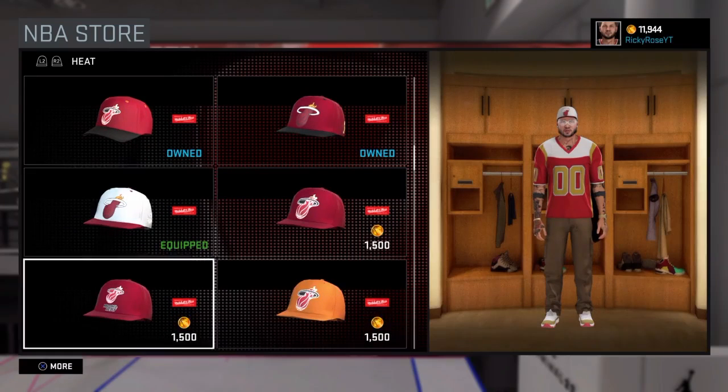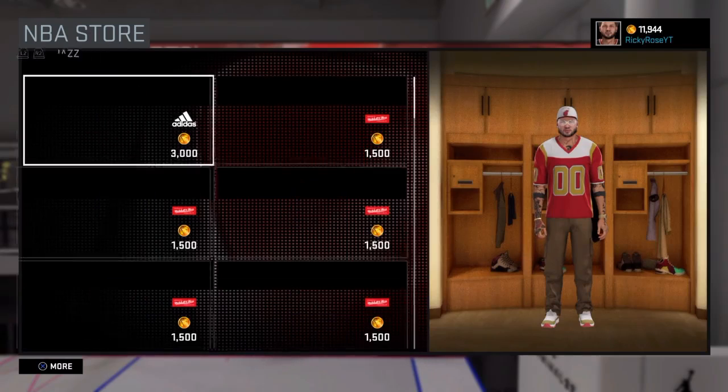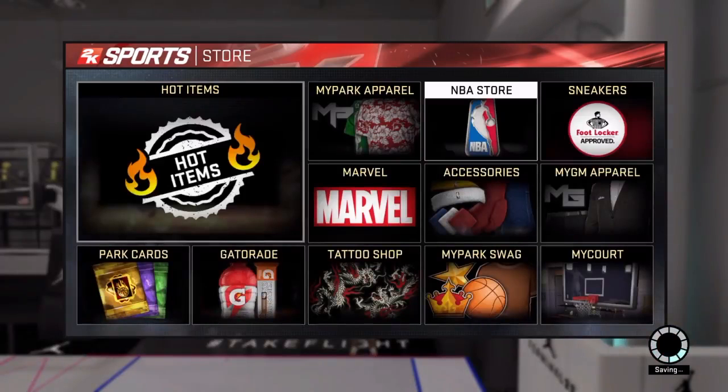Another thing is, try to get some gold jewelry — it will actually bring your outfit out even more. Try to get the bracelet and the watch. Always put your watch on your left hand, because if you put it on the right, supposedly you're gay — but that is the video of the day.